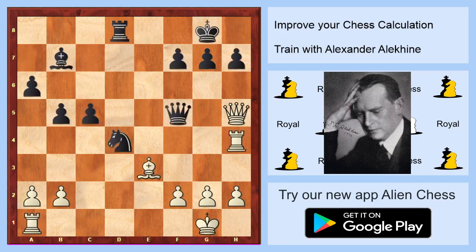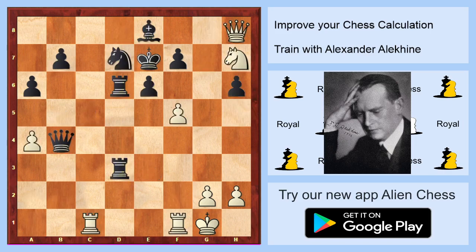It's a really beautiful diagram. White on move — what do you think white will play? White will take on d4. If black will take on d4, you will take on f5 and of course you are winning. So maybe black will take on h5, but then the winning move is on d8. Well done, we are going to another diagram.